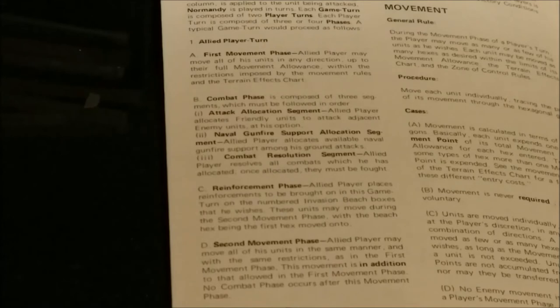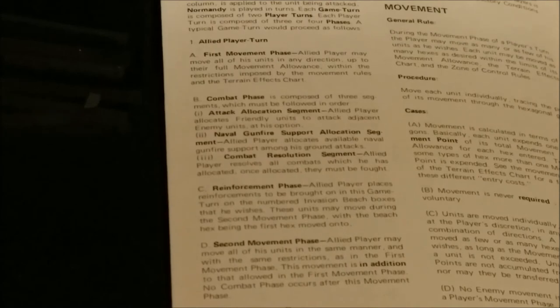The combat phase has three segments. First, the attack allocation segment, where the Allied player allocates friendly units to attack adjacent enemy units at his option. Second, the naval gunfire support allocation segment, where the Allied player allocates available naval gunfire support among his ground attacks. Third, the combat resolution segment, where all allocated combats are resolved — once allocated, they must be fought. Next comes the Allied reinforcement phase, where the Allied player places reinforcements on the numbered invasion beach boxes. These units may move during the second movement phase, with the beach hex being the first hex moved onto. The second movement phase allows all units to move again with the same restrictions; no combat phase occurs after this movement phase.